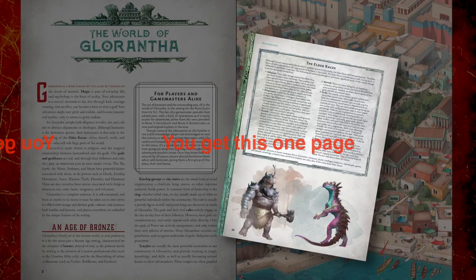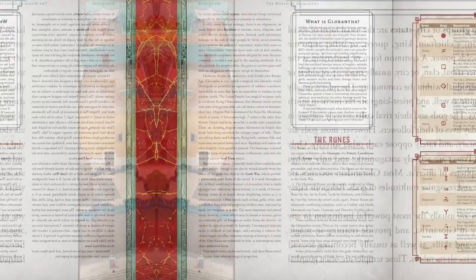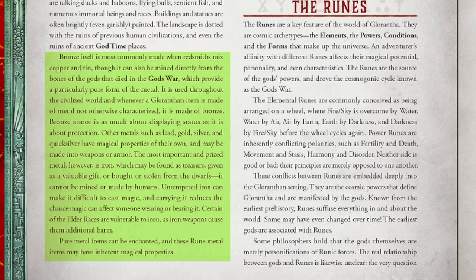As far as culture, it's stressed that most of civilization organizes itself into kinship groups or city-states. Common types of social units are tribes, cults, or clans, usually run by a ring of elders. There are some interesting features regarding metallurgy: bronze is the most common metal, made from copper and tin, but also derived from the bones of dead gods. Iron cannot be mined at all — it can only be bought, received, or stolen from dwarves, meaning dwarves have a complete monopoly on iron. Gold is rare enough that only leaders and the ultra-wealthy use it.